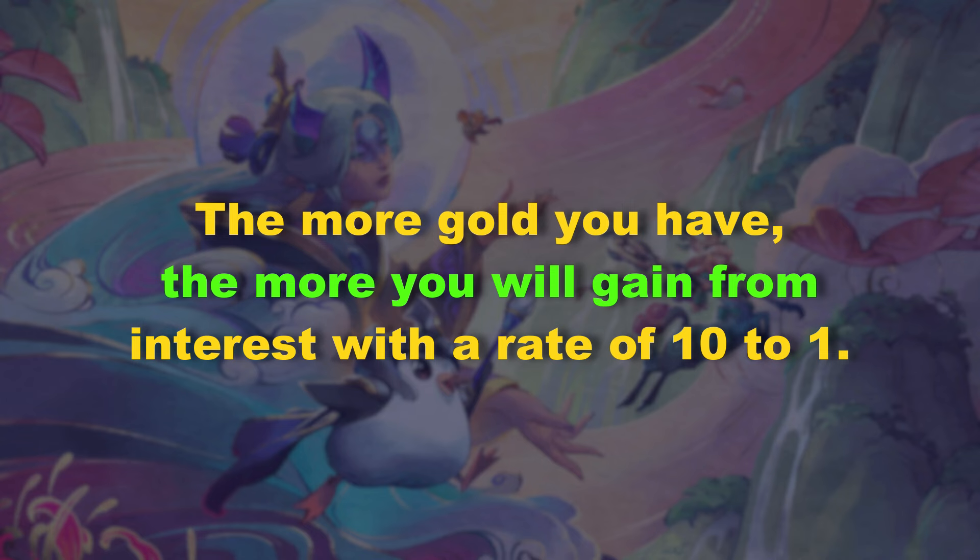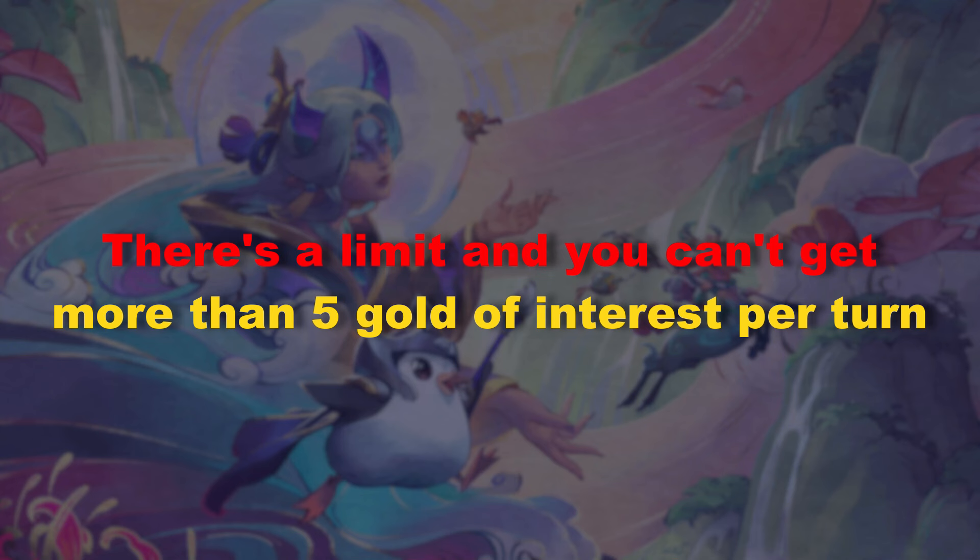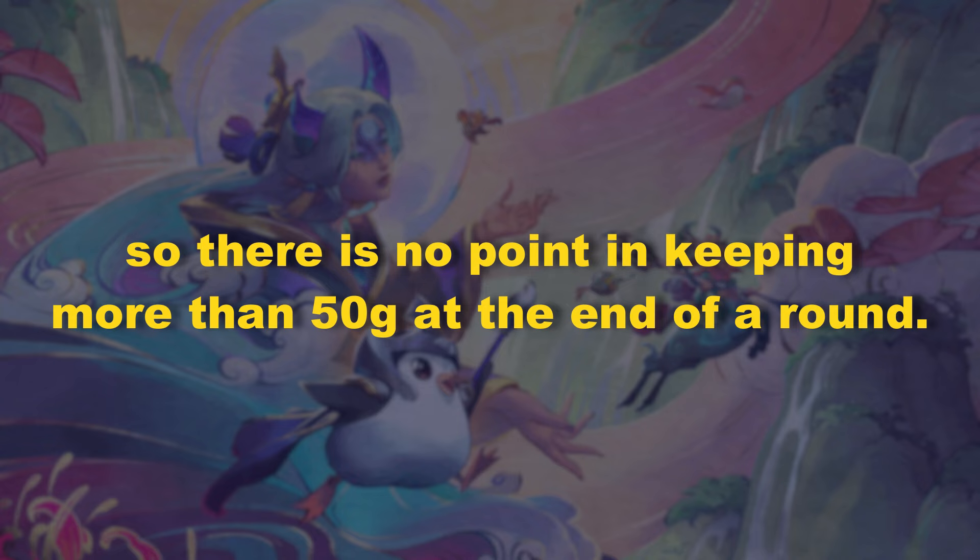The more gold you have, the more you will gain from interest, with a rate of 10 to 1 — meaning that if you have between 20 and 29 gold at the end of the round, the game will give you 2 more gold. There's a limit and you can't get more than 5 gold of interest per turn, so there is no point in keeping more than 50 gold at the end of the round. There is an augment that allows you to go past that limit, but it's quite rare.